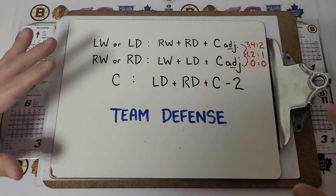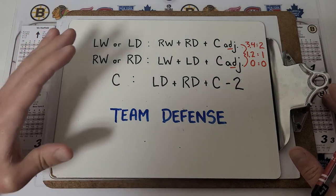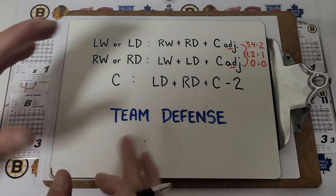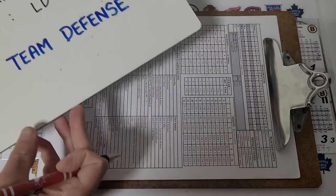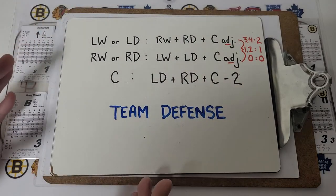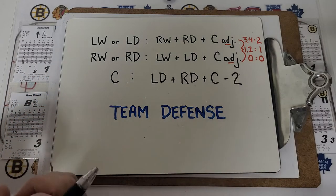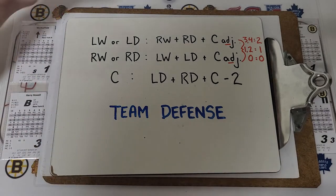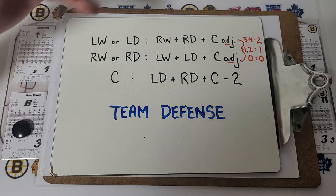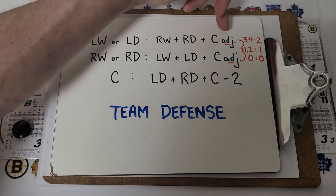The intent of this video is to try to clear things up and go through my own simplified version of defense that I've been using for a while. But I want to start with what's officially on the game chart. This is the Hockey Bones Team Defense, and in the instruction manual it will refer from time to time to consulting the team defense. So if you have a left wing or left defenseman in possession of the puck, you're looking at the defense rating of the right wing, the right defense, and the center — adding up all three.